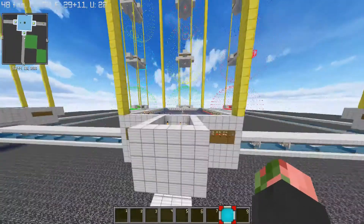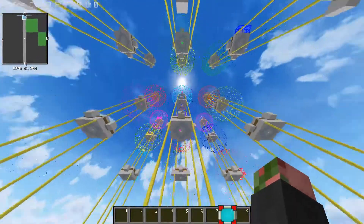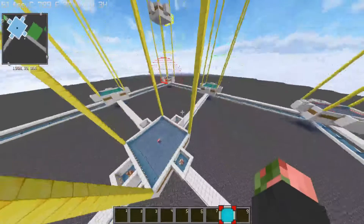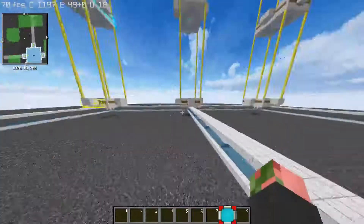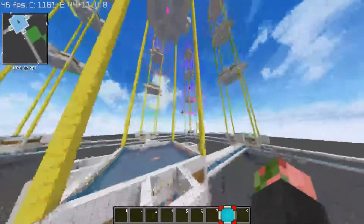I started all the way at Y level 1 and basically built this tower, then using world edit I copied it, then another, and then another to create this tower of 4 Iron Golem Farms. Then I basically replicated them these ways to create a 3x3, meaning there's a total of 36 Iron Golem Farms in this area here.